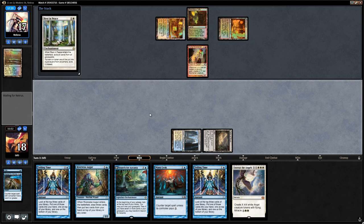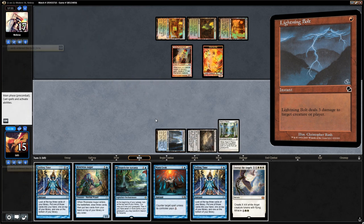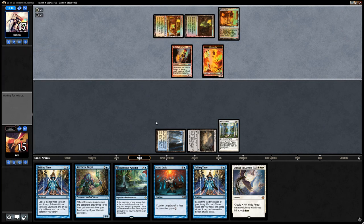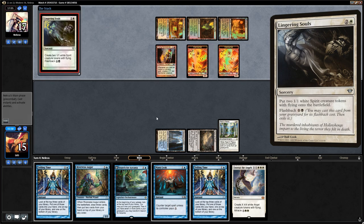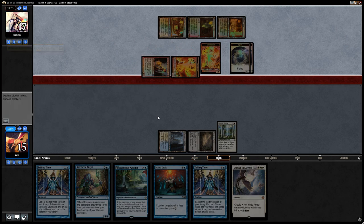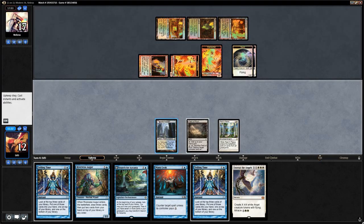There's a Lingering Souls. We just need to find a Terminus before the opponent kills us with what they have in play. They could kill us before we get to it since we also need to hit land drops, but hopefully our Telling Times can help. Field of Ruin — let's just play it and say go. Opponent hits us for six, down to six. We need to find that Terminus right away.